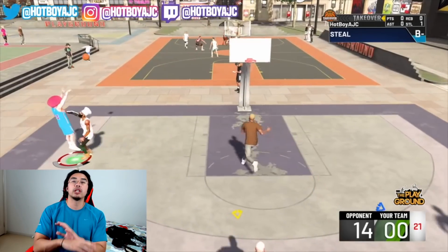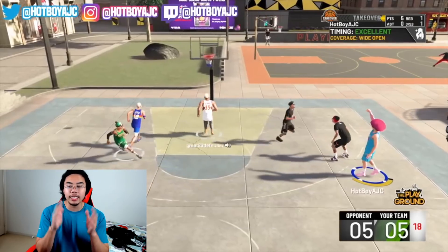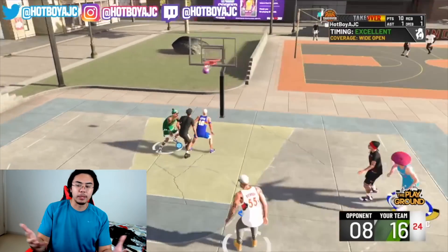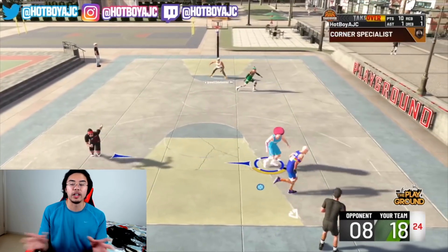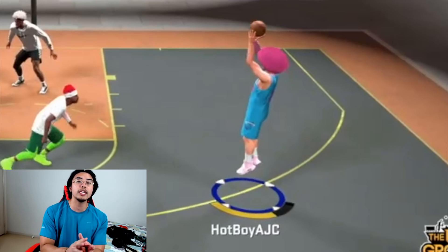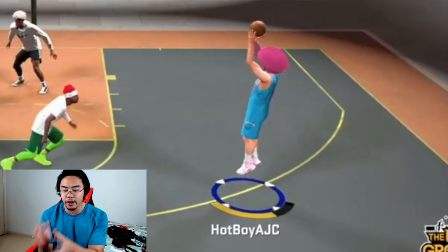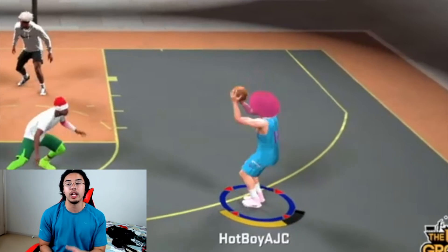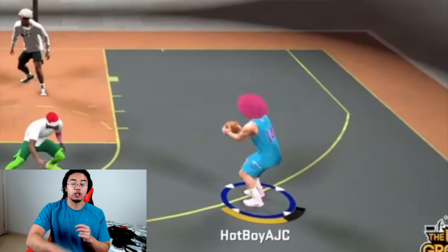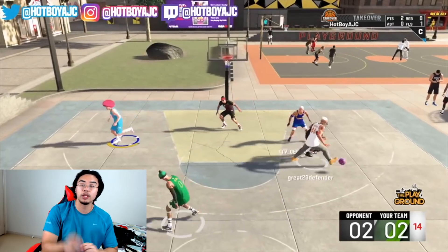2K Labs also did a study on this — some jump shots have an earlier green window than others, and this one has one of the biggest and earliest green windows, so the speed is absolutely insane. The jump shot is: Zach LaVine base, Kevin Durant Release 1, Kevin Durant Release 2. It doesn't matter what blending you use since it's the same release. To release it — you don't want to release it when the ball hits your forehead; you want to release it as it bounces from your forehead back toward the rim, right around that point.